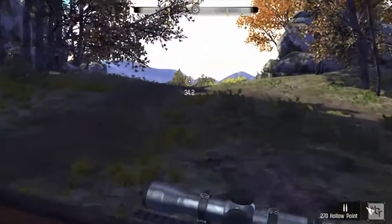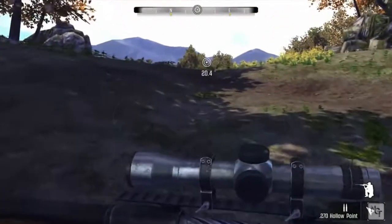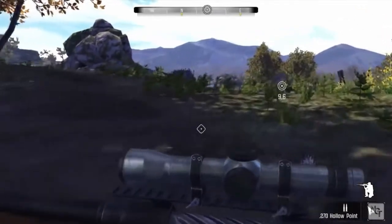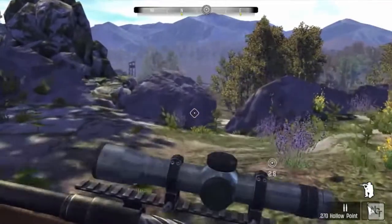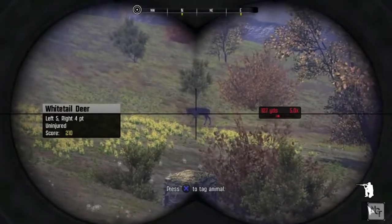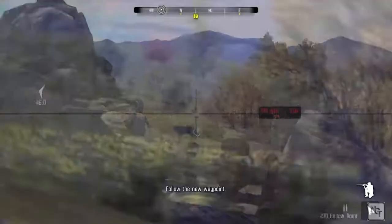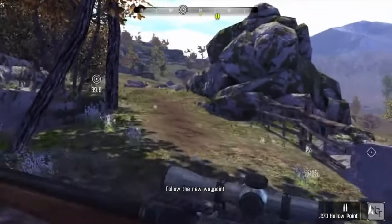Let's find a spot to observe a feeding plot. Close your map and head to the waypoint. Take out your binoculars and scan the area — there are usually some deer around this time of day. There's a blind just over there, but with the wind the way it is, there's no way to reach it without spooking the deer. Head along the tree line and stay in cover until you're downwind of them.